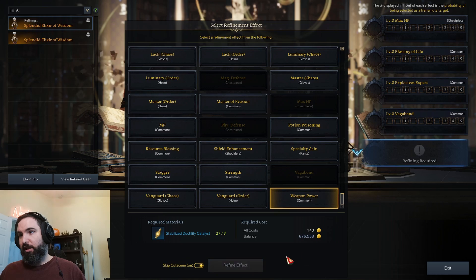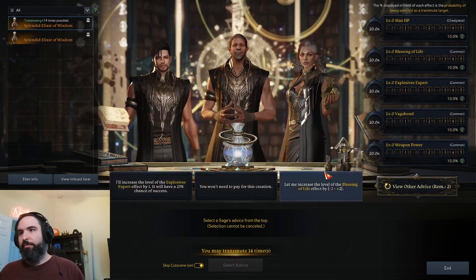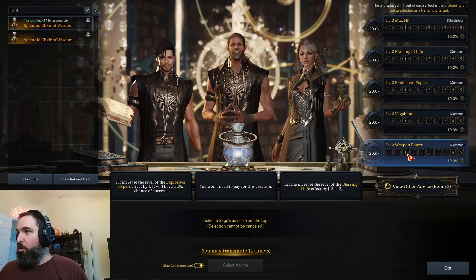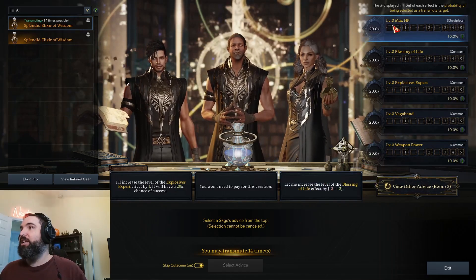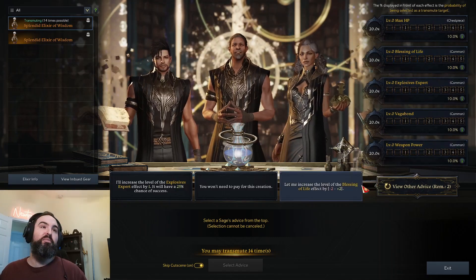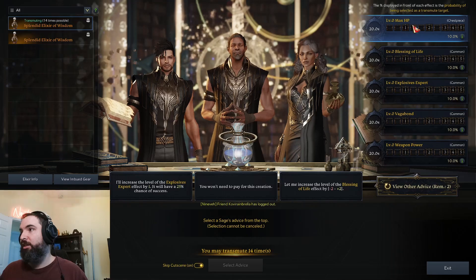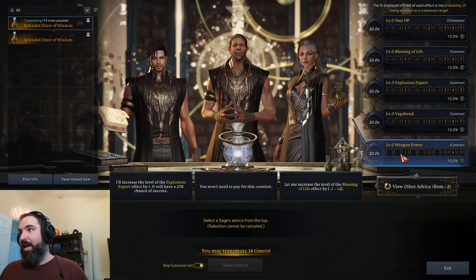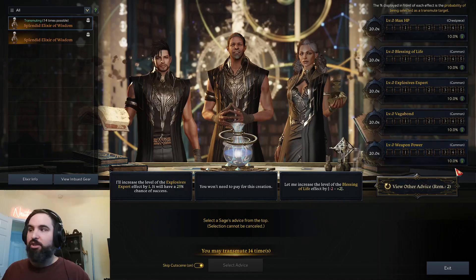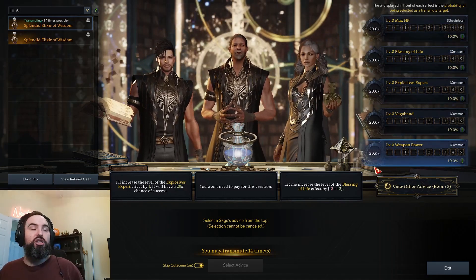I'm on support right now, and ideally for a chest piece I'd want max HP and weapon power. When you cut an elixir, you can look over on the right-hand side — each one has a 20% chance for your random node to land there, so a one-in-five shot to get what you want. There's also a small chance it procs a great success: 10% base, and you'll get two nodes instead of one.